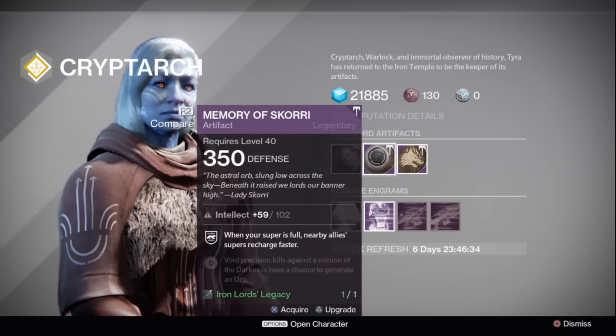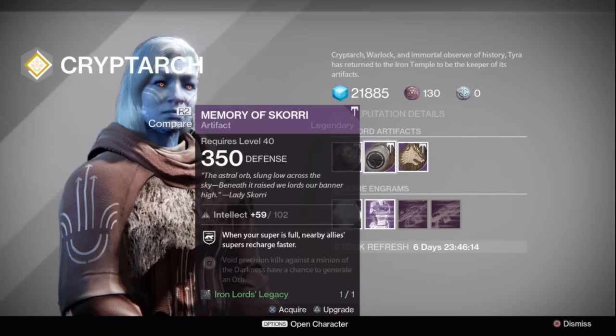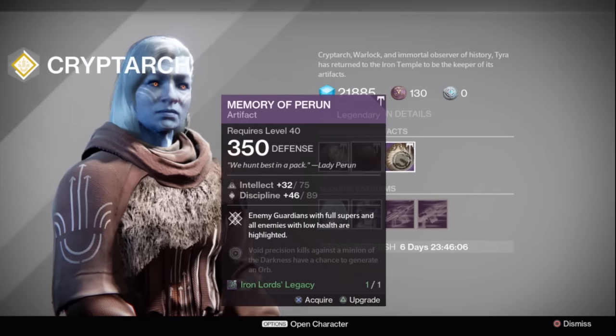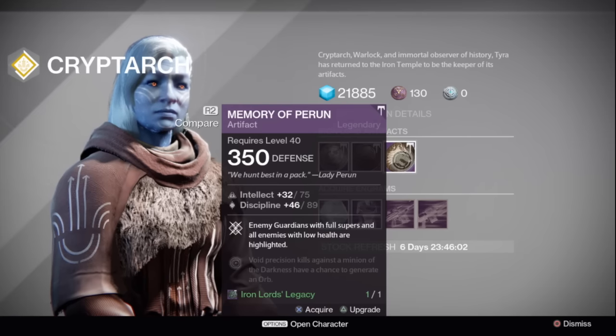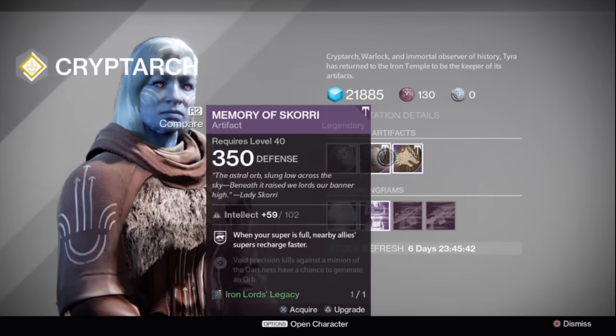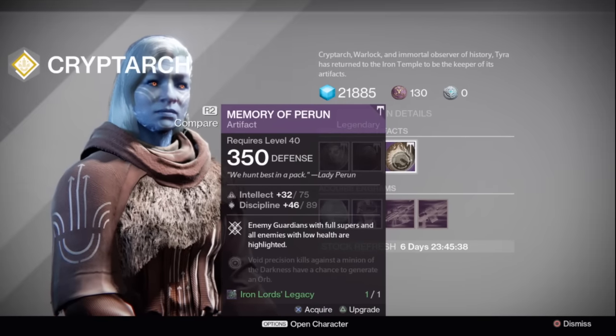Next up, we have the Memory of Scory — when your super is full, nearby allies' supers recharge faster. This is a great artifact, probably the most broken one to take into Trials right now. The roll itself is not great — it has an intellect roll with a maximum of 102 — but intellect is better than something like strength, so it's not too bad. However, we've also got Memory of Perun, which has a much better discipline roll. Memory of Perun highlights enemy Guardians with full supers and all enemies with low health.